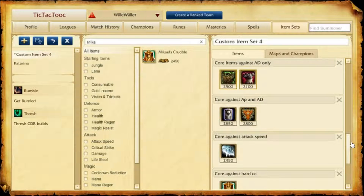After your first back you normally should have finished your Sightstone. That's important for you and your team as well. You gain a lot of tankiness during the laning phase and your team will thank you for the vision you are able to give them.